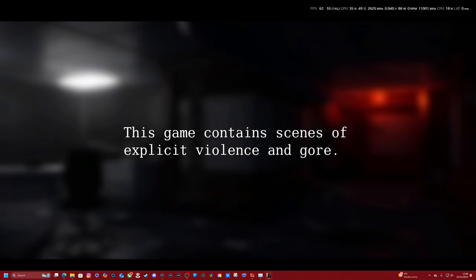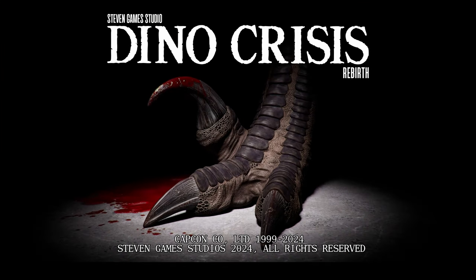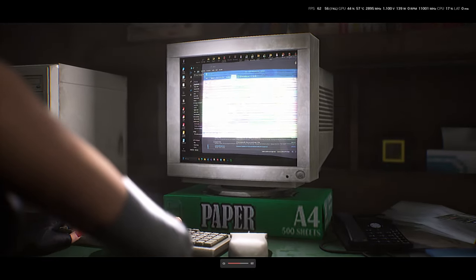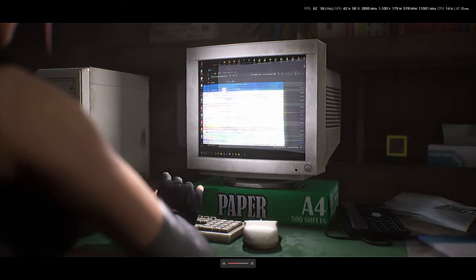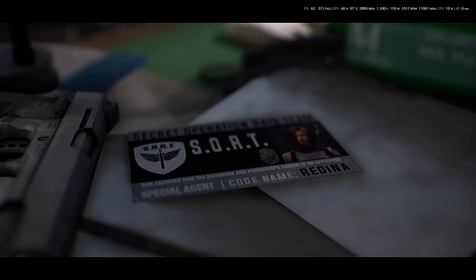Alright, let's try the game out, shall we? This game contains scenes of explicit violence and gore — we like that. So Dino Crisis Rebirth — I like the start screen there, that's pretty cool. Press enter button. That looks like... I don't know if that's a new image or something that's been AI remastered. Frame rate information is above us in case anyone's interested. And we've got 'Secret Operations Raid Team' — SORT.